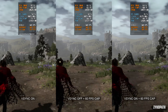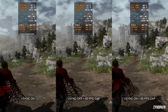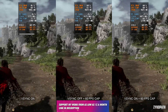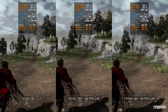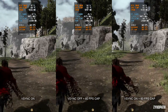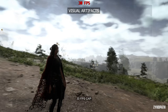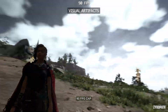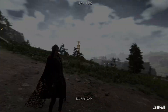Regarding frame generation, at least in its current implementation in Forspoken, it's impractical. It introduces distracting visual artifacts, especially during fast camera movements, along with frame time and stability issues. There are numerous bugs, and it's constrained to use FSR, which objectively offers lower quality compared to alternatives like DLSS or XESS. This restriction may be the reason for the unexpected visual artifacts, as they resemble the regular FSR artifacts that frame generation relies on. Perhaps in a year or two with regular updates it might become worth considering, but for now it's best to steer clear.